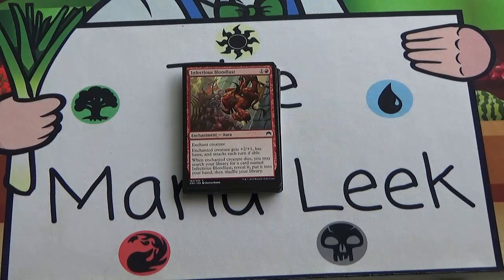Infectious Bloodlust: one and a red for an aura that gives a creature plus two, plus one, as well as haste, and they have to attack each turn if able. When that creature dies you may search your library for another copy and put it into your hand. I don't like this card. Plus two, plus one is fine for a two-drop aura, but the haste rarely matters, and having to run multiple copies just for that last effect is not what I want. Not really playable — I'm going to pass on it.